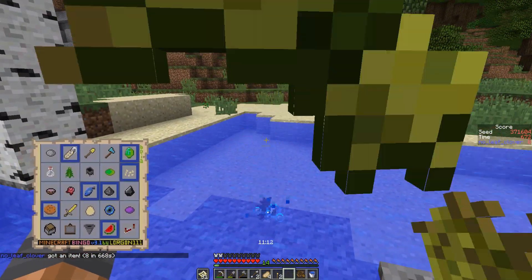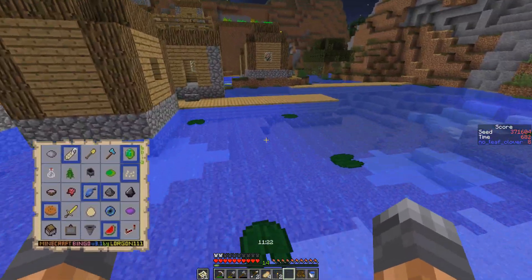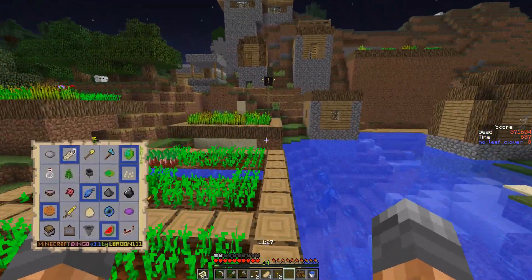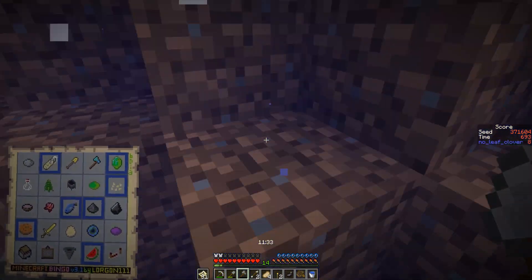We need mushrooms now — I think that's a high priority item. What can I even throw out? How do we have so much inventory without all the bad items — there's no cake or anything. How is my inventory so bad? We do need an ink sack — there we go.